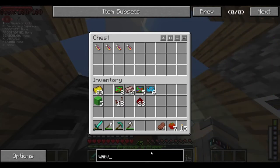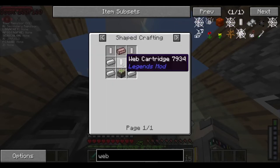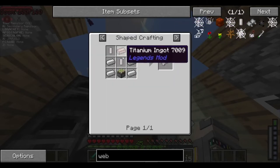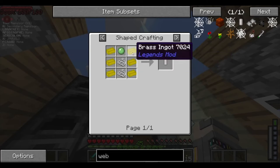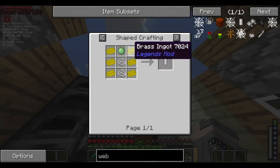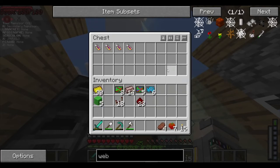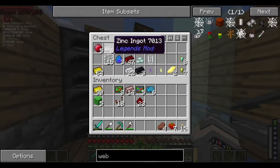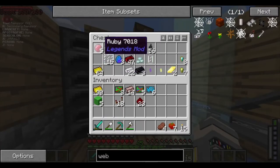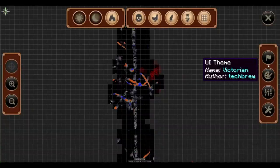So let's go to our web shooters. We need iron, sticky piston, titanium, and web cartridge. We need brass — string and slime. What's brass made out of? Copper and zinc. So I think we do have both of those — we do have zinc, but we do not have copper. So it looks like we're going back mining again, guys.